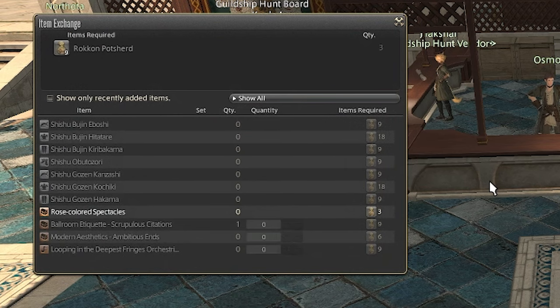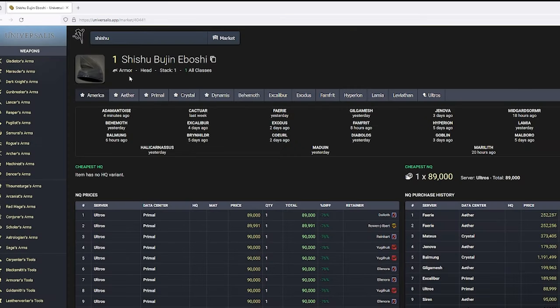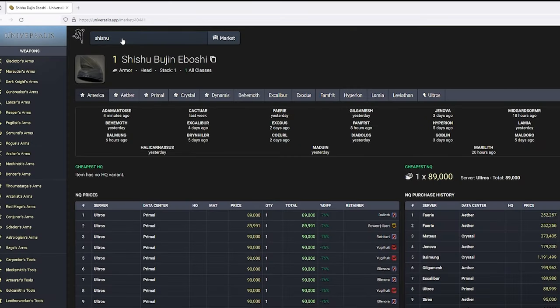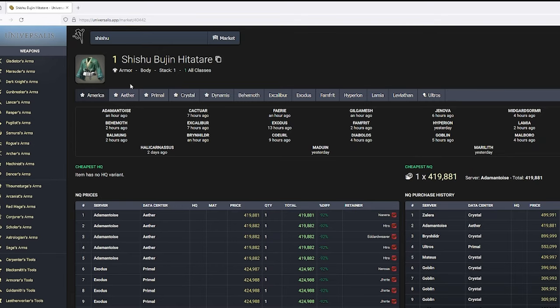The second dungeon has a lot more cosmetics available than the first — two outfits, a fashion accessory, an emote, a haircut, and an orchestrion roll. The Sishi Obishi is going for 89,000 and takes three runs, averaging at roughly 30,000 a run. The Hitatari is going for 420,000 and takes six runs, coming out to 70,000 a run.